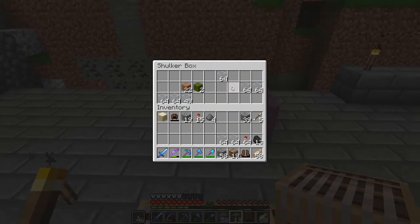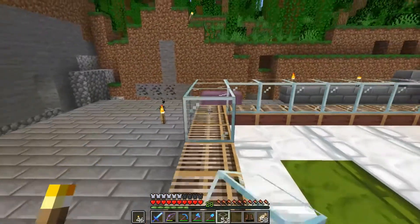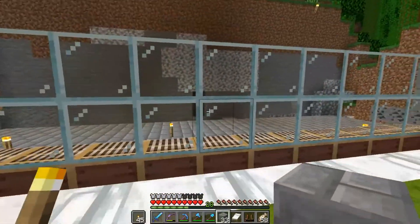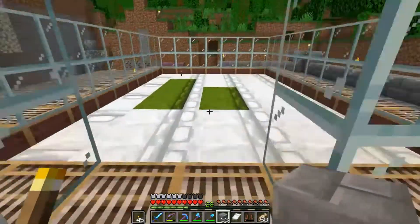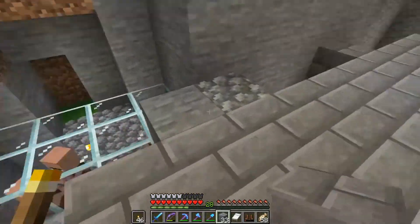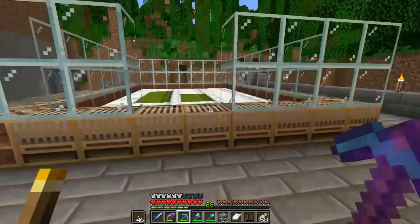Now what we need to do is cover this whole thing in glass, or a block of your choice. I'm using glass because it will make it easier to see the villagers. We need to cover this about two blocks high, so we have our workstations and beds in. I've also made this glass two blocks tall. The only thing we need to do now is get our villagers in here - and the way I'm going to do that is wait until it's night, hoping the villagers will see the beds and just go straight to sleep.